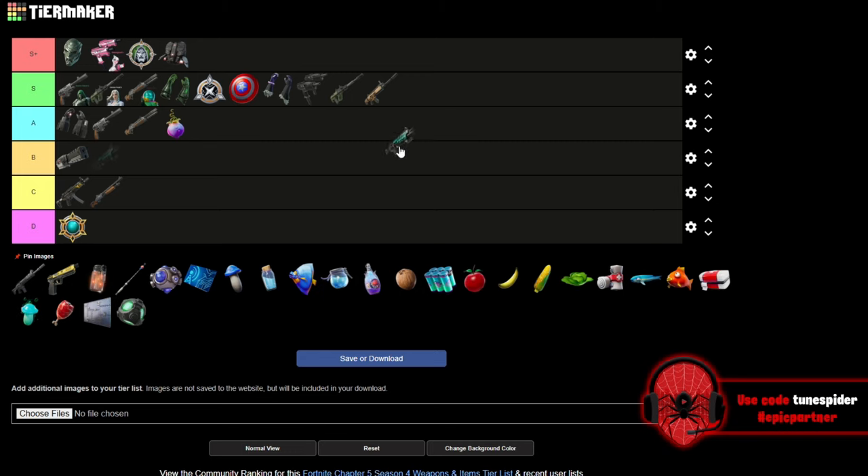The Gatekeeper Shotgun is going S. In my opinion, the only thing holding it back from being one of the greatest Fortnite shotguns ever is that it only has three shots — unless you get a drum mag, then you have five. It has a fast fire rate, hits hard, and it's the best shotgun for the third season in a row.